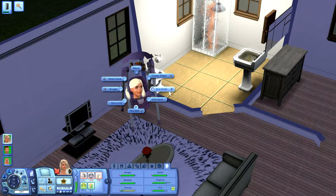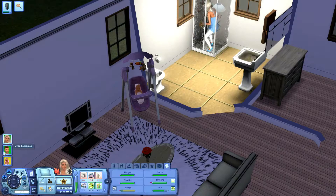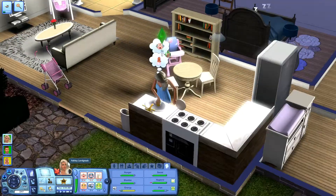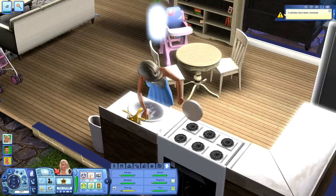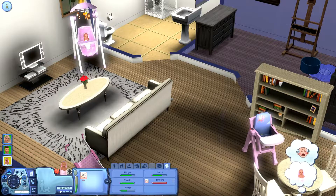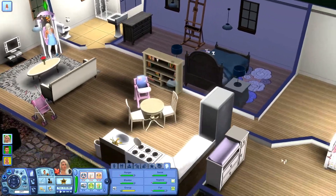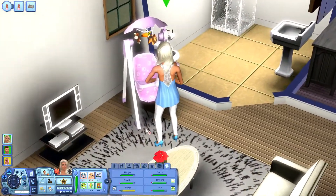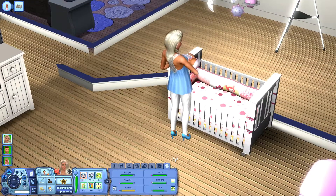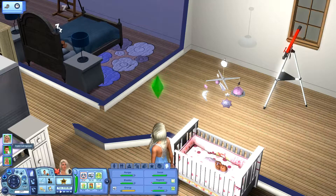We'll wait until she's done in the shower, there we go — just go and clean. I think she's done everything. Let's go and change her dirty diaper, then we will go and put Sarah in her crib. There we go — she can now go to sleep. It's only a couple of days until she is also back at work.